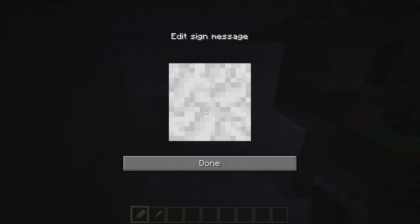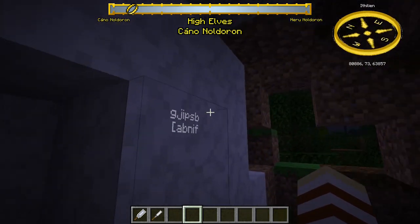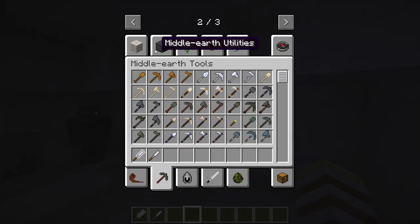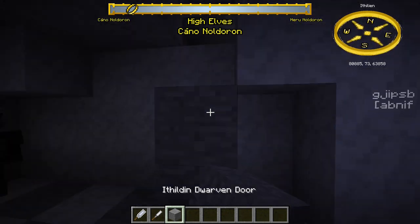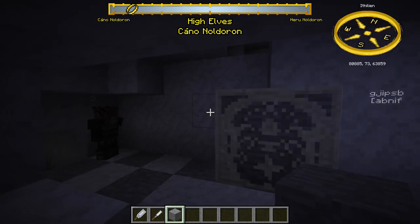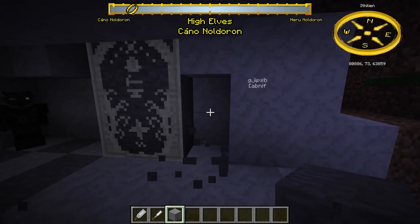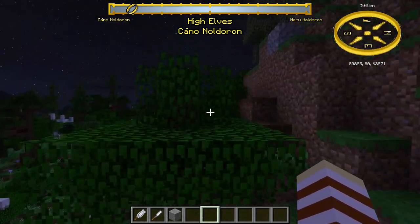Interestingly, you can also have a moon chisel. This will only show up during the night, which means if you have one of these special doors, you can have text lighting up at night on both sides. So it's a very interesting thing to have.